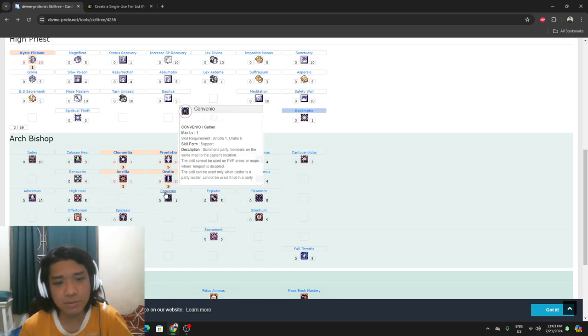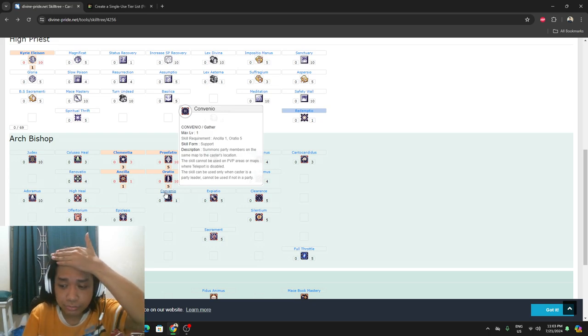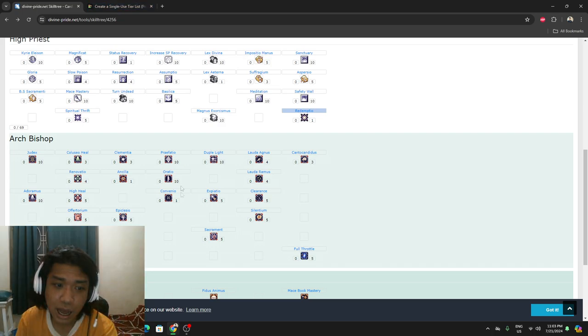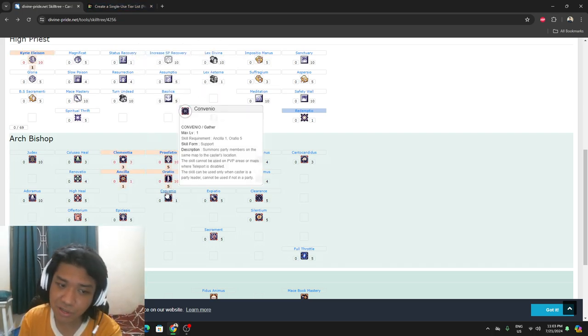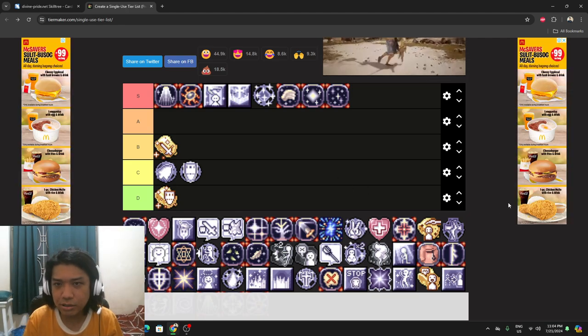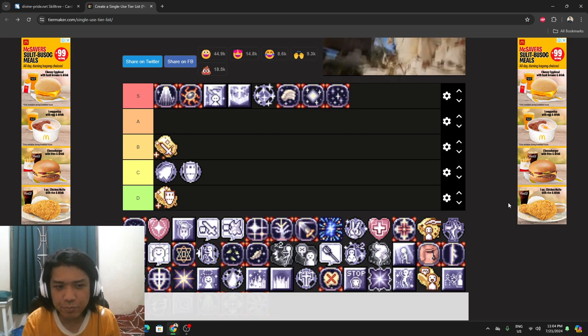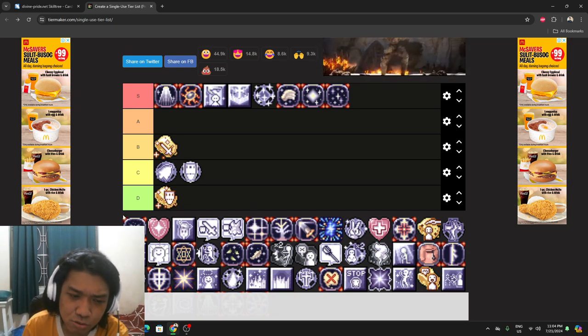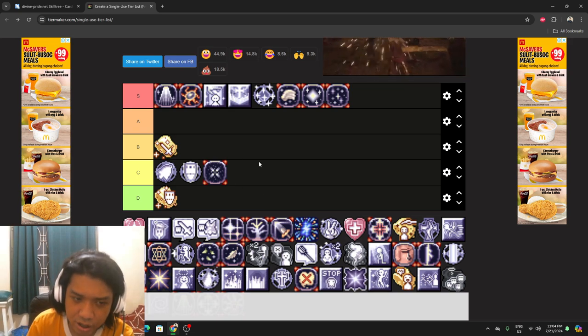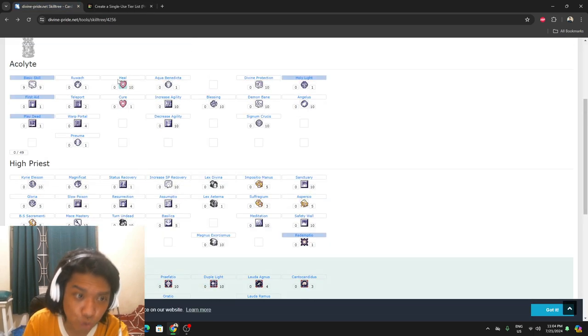Convenio — it teleports scattered party members directly to you, similar to the guild Emergency Call skill. Archbishops didn't used to have this skill, it's new. I don't have it and don't think I'll get it, but if you're managing multiple alts it's a great quality-of-life tool for keeping them traveling together. Useful but not really needed.